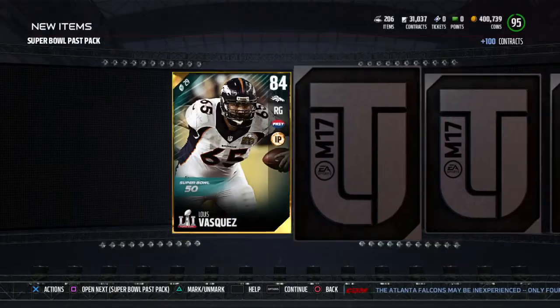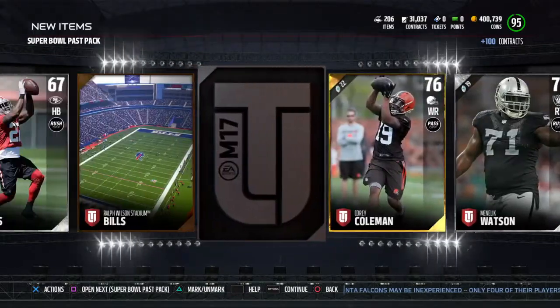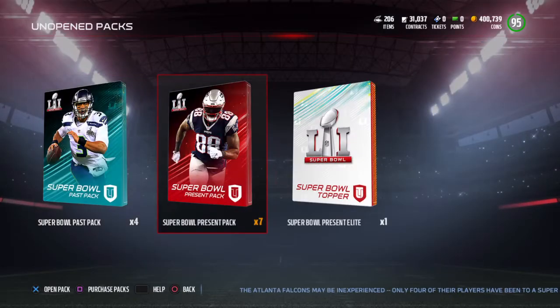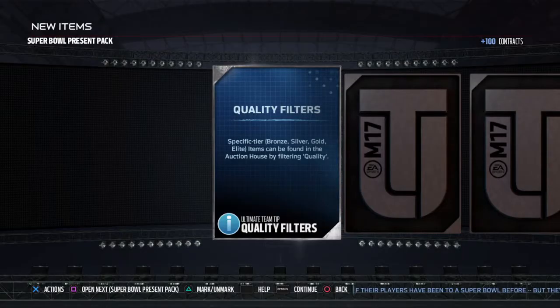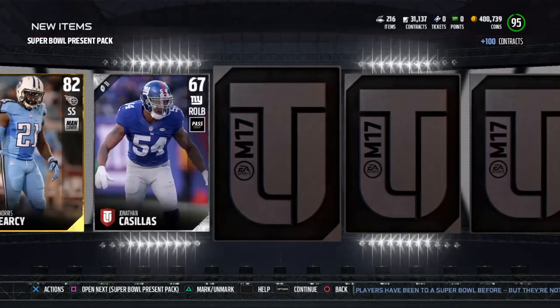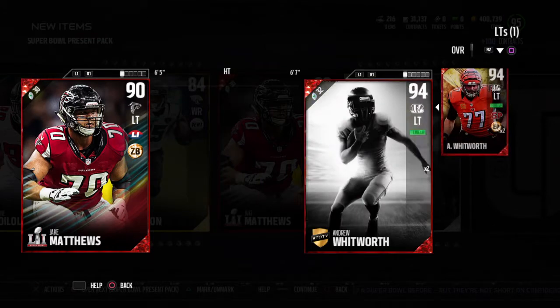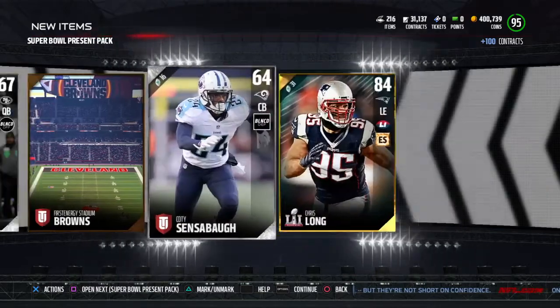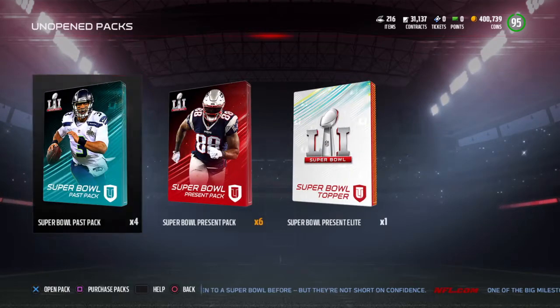There is a 96 in here - Madden, if I speak of them, could I get them? Probably not. Louis Vasquez isn't bad. We'll open three of these present packs - I'm pretty sure I can't pull the 96 Singletary out of these. Jake Matthews! I should slow down so it gives me the animation, but finally got a nice elite.